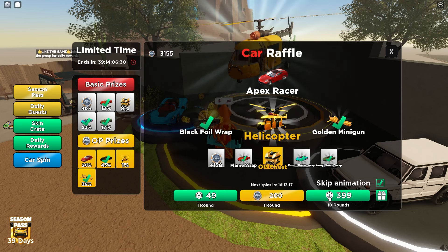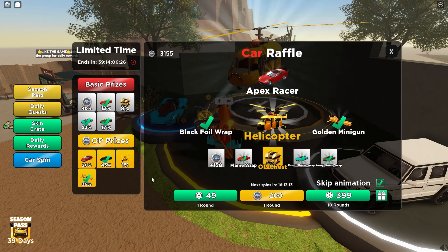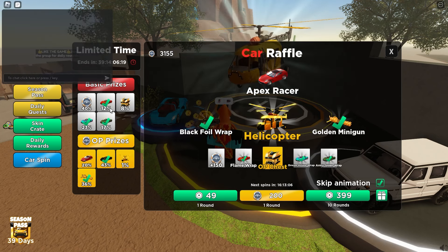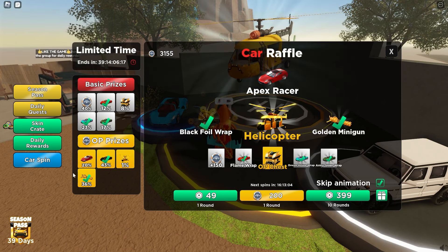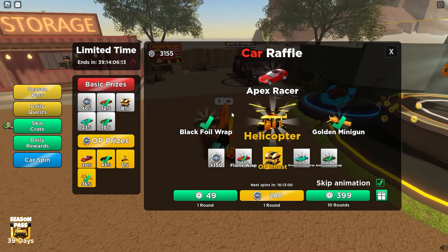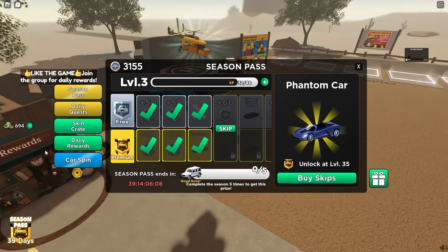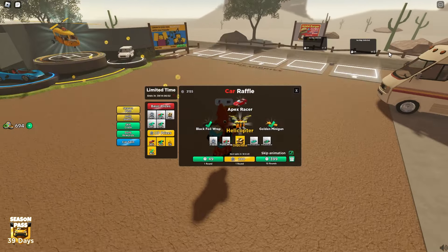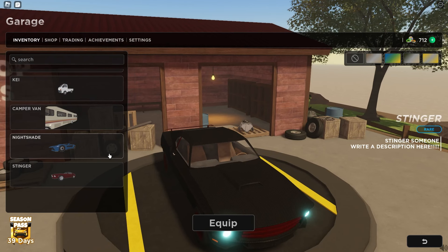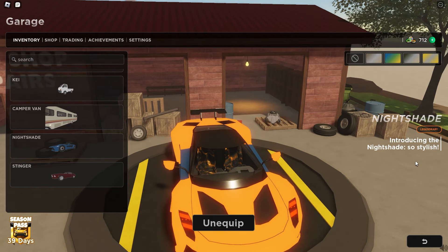If you're just going to buy single spins, don't — might as well just buy the 10 rounds. You can also skip the animation so when you buy it, it'll all show down here and you don't have to watch each one individually. Here are the prizes with their chances shown: 40%, 12%, 8%, and so on. The helicopter is 1%, which is pretty crazy. What would be cool is if the developer Jandal added how many of each item exist — like for the helicopter it'd say 100 exist, and for cars maybe 10 or 20.